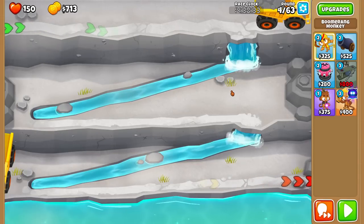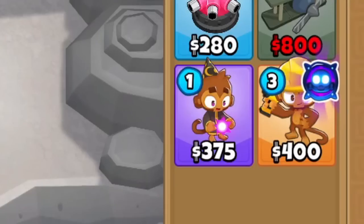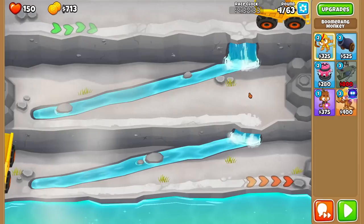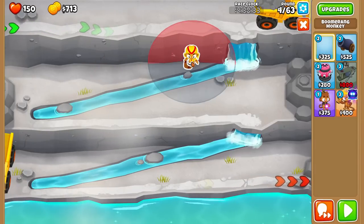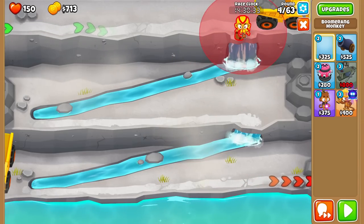The engineer paragon is out, but Ninja Kiwi instructed us to only showcase Contested Territory, so we're not allowed to show it until the update comes out. Because of that I have not looked at it — I want to showcase my genuine reaction once it comes out. This map is actually really interesting because look, you can't go up the path. If we have a glaive ricochet, it's not going to be able to travel up the waterfall. But it is a race, so we want to go fast.